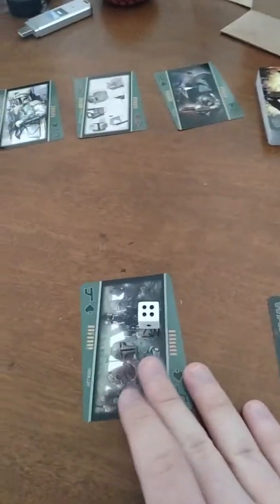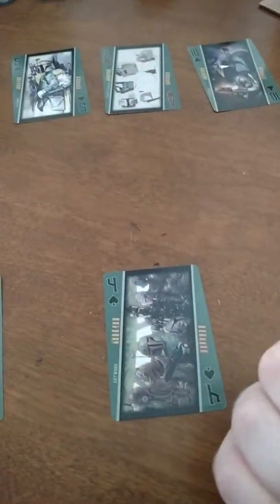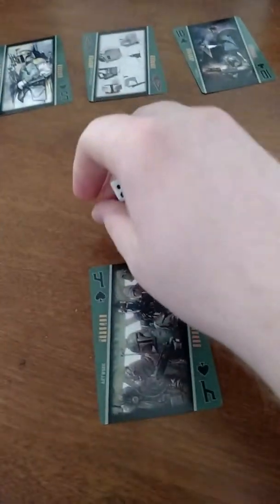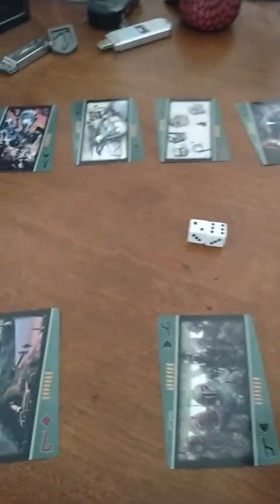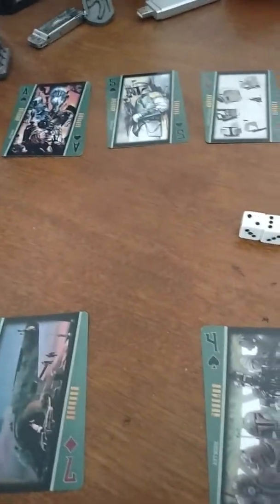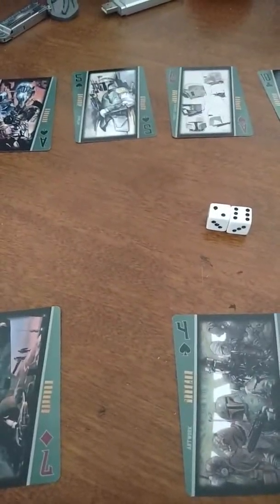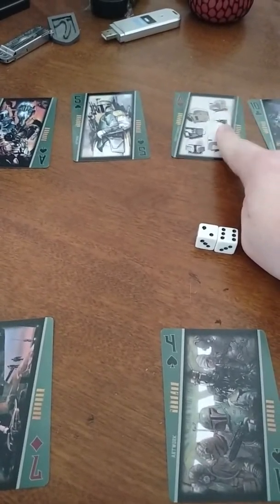Then, my card was four, which means I get four chances to roll the dice. We roll it and we got an eight. Now, cards one through ten are worth one point if you get them. The royal cards — kings, queens, jacks, and jokers — are worth two points, and aces are worth three points.